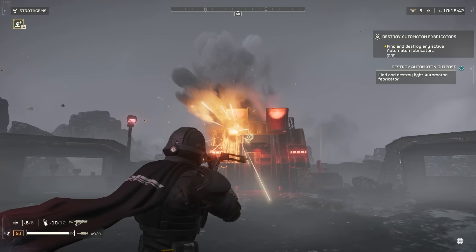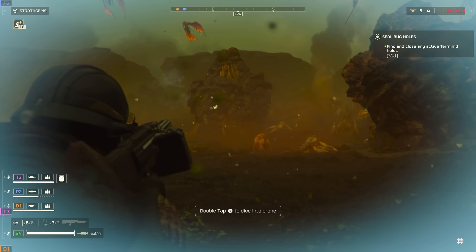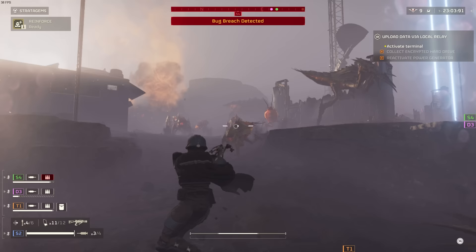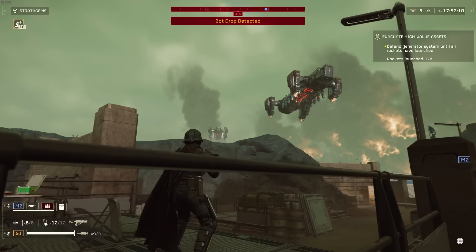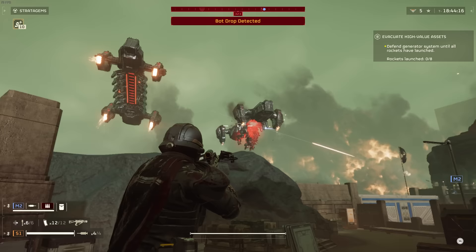If you're going to use the crossbow, I recommend the same thing I said with the Eruptor: bring a secondary with a high rate of fire or some sort of support stratagem like the heavy machine gun or the Stalwart. Just something to give you a high rate of fire, because if enemies get up in your face and you try to shoot them up close, you are going to blow yourself up. The explosive damage is insane and it can very easily kill you and your teammates if you're not careful. Use the crossbow for anything at about 30 meters, and then if anything gets up close, switch to something with a high rate of fire. I also found that the crossbow is really good at taking out dropship enemies — just shoot the underneath part with the crossbow and you can very easily wipe out the entire group of enemies in just one to two shots.